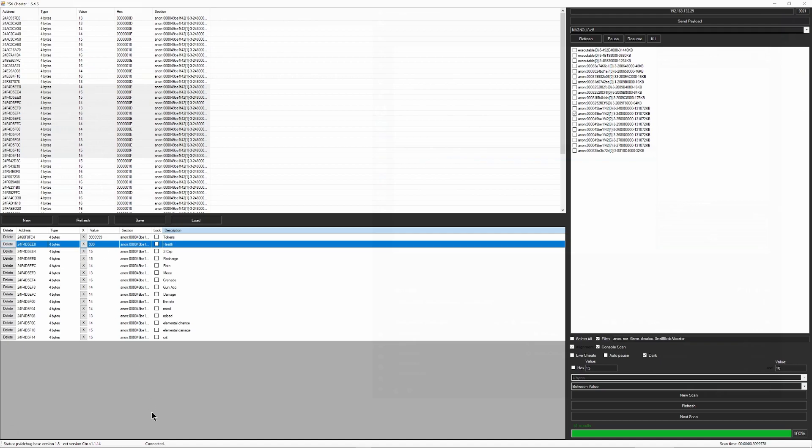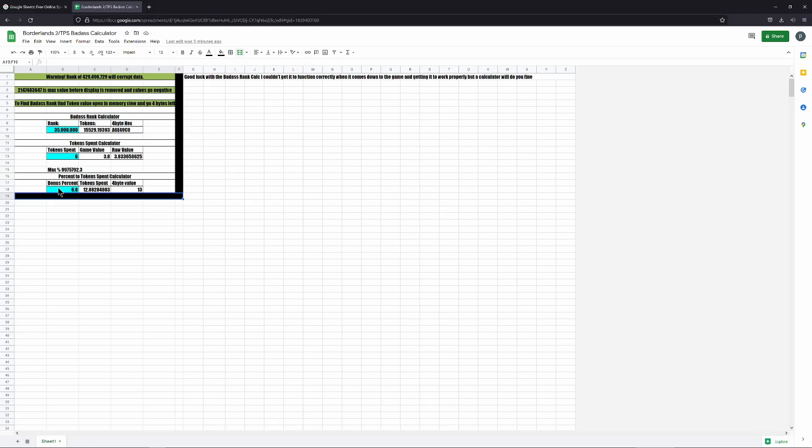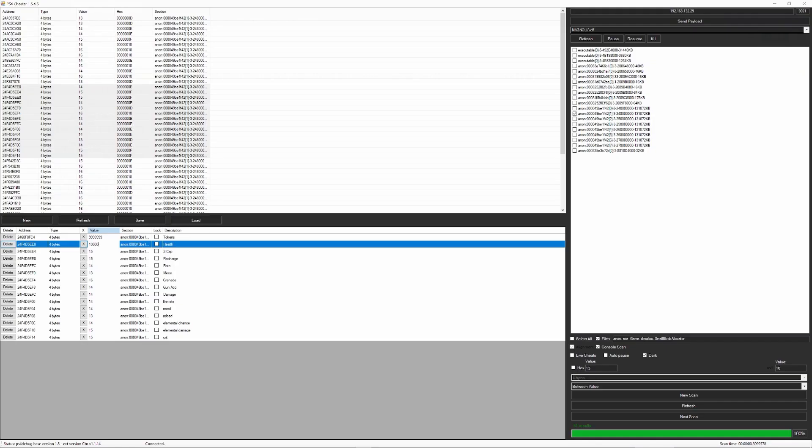Now we can find the values we want for all of these stats — I went ahead and labeled everything so you can see what everything is and that it's in order. Using the OSX tool, choose whatever percent you want. For example, if we want 1 million percent in health, take the 4-byte value and put in 10 million, and there it is. I'm not going to provide a list of pointers because I'd have to do it for two separate games on multiple different versions and firmwares.